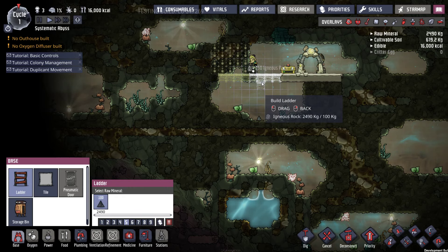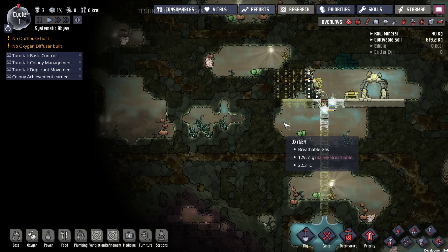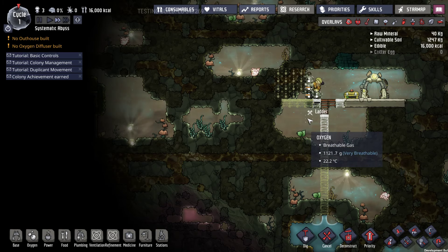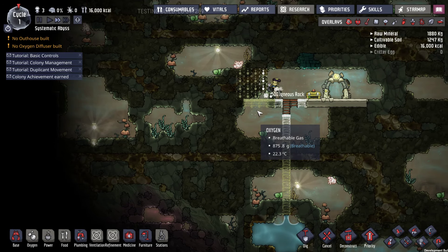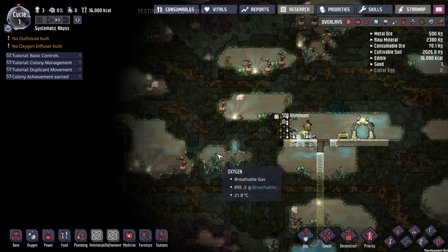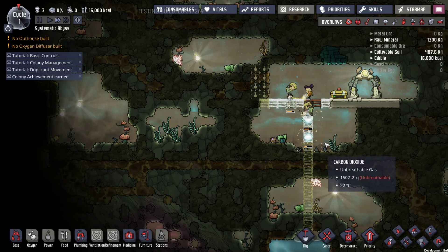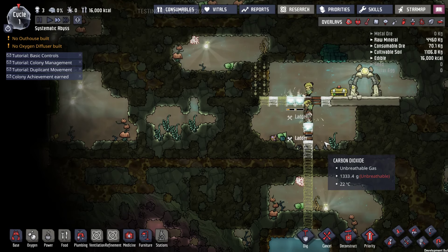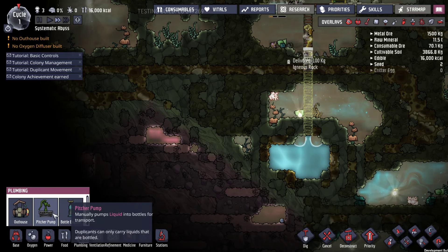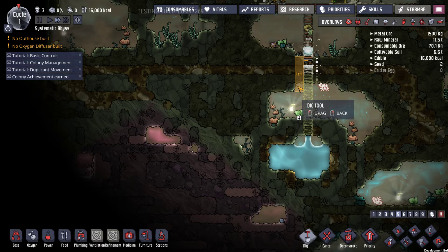Yeah, we should go all the way down there and pick up the water. We're going to want bathrooms, obviously. Expose the oxyfern to us, basically, and see how far we get. Hopefully we're not digging too much with airflow concerns — I don't know. It's too bad we don't come with airflow tiles; that would fix a lot of things. Let's plant out our pitcher pump here, just go right there, and we should dig around here.